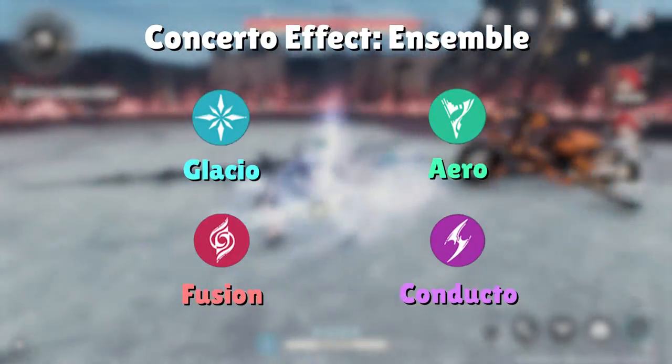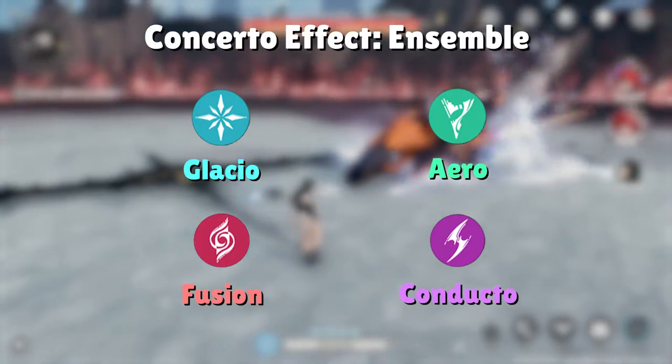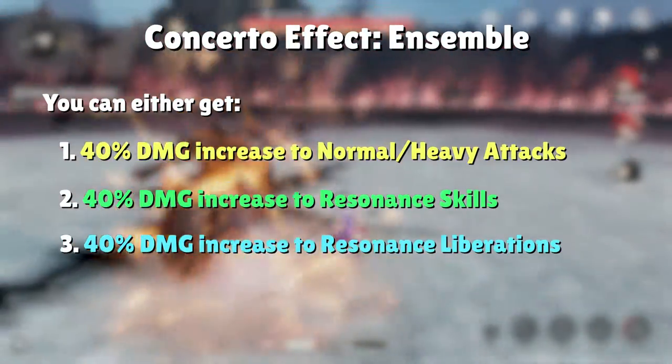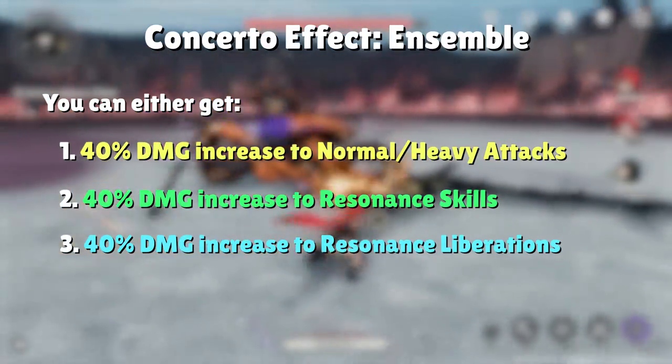Starting off with what the game calls Concerto effect ensemble, these are your combinations that involve the four main elements of Fusion, Glacio, Conducto, and Arrow. Within the category of Concerto effect ensemble, you can get a 40% damage increase to your attacks, resonance skills, or resonance liberation, depending on the specific QTE combos.